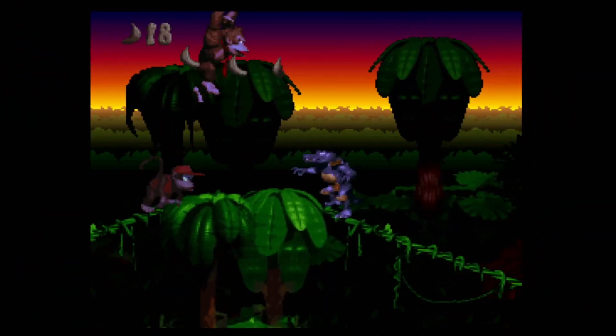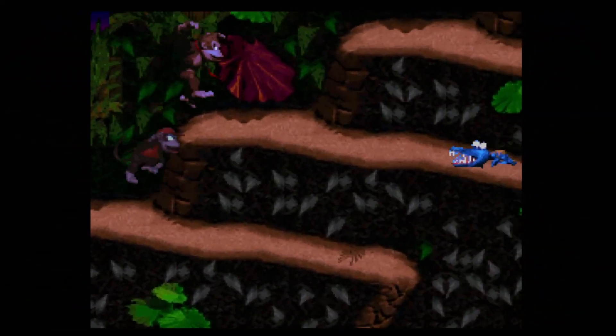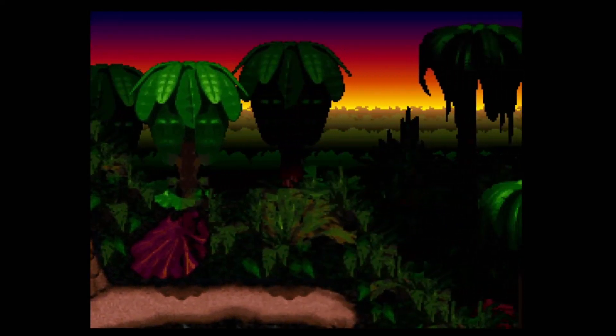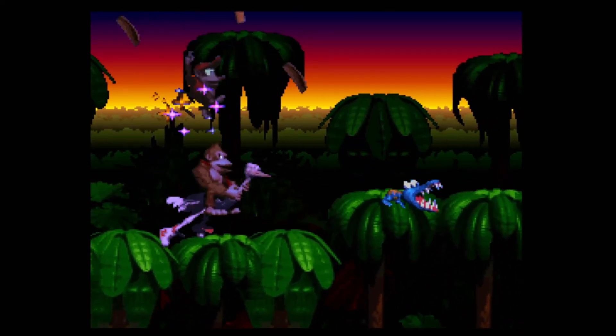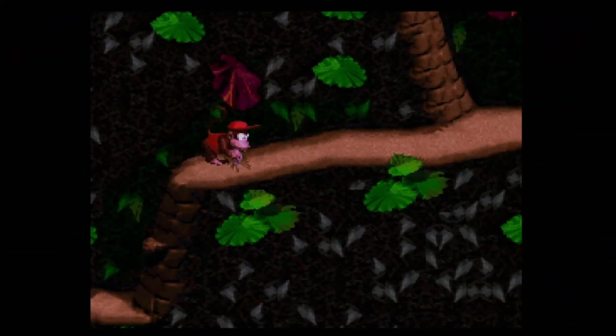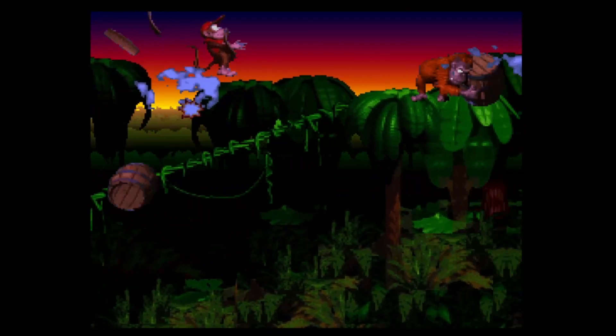Other enemies in the stage include Kritters, Clap Traps, and Zingers. Be on the lookout for your animal friend Expresso the Ostrich — riding the character makes it easier to navigate the level and find secrets. One secret can only be accessed using his services, found at the beginning of the stage. Overall, I just love jungle-themed levels and this happens to be the last one featured in the game — I had to include this on the list.